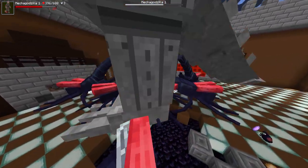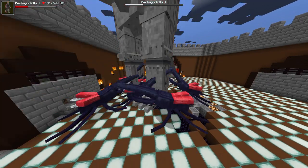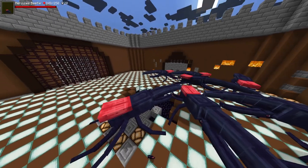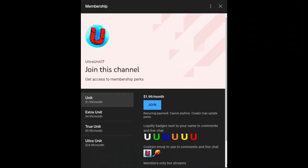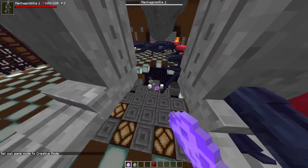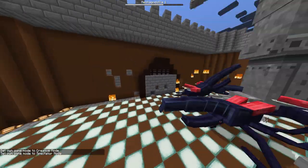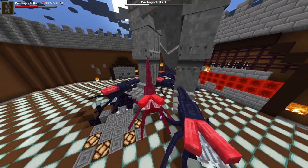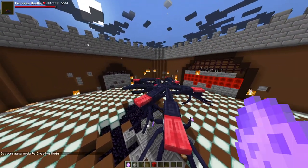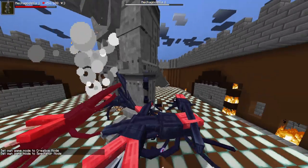In other news, Rick Grimes from The Walking Dead is coming to Fortnite. Anyway, they killed that third one quickly — on to the fourth. They have to kill six total this round. They are trying, but the minute he does the fire move, it's over. The shield move gives him invincibility frames — that's what it's really about.